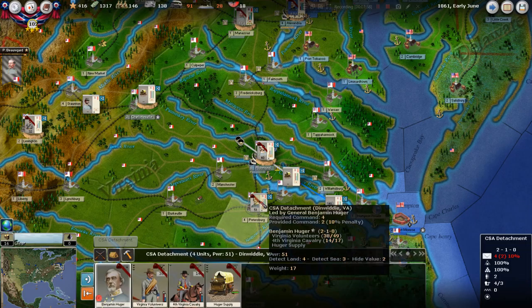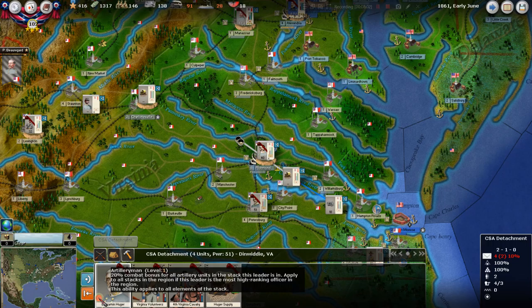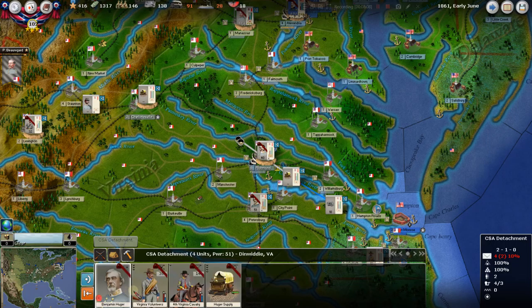Benjamin Huger organizes his forces at Petersburg as more forces are raised in the East. Here's Huger — he's down here. His special ability is artillery, so he's very good with artillery, but they put him out with no artillery. We're going to rectify that once he becomes active, which is only one more turn.